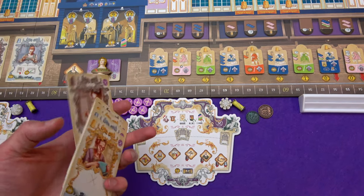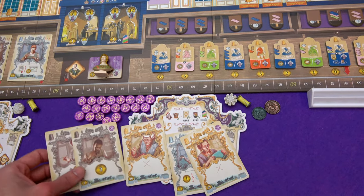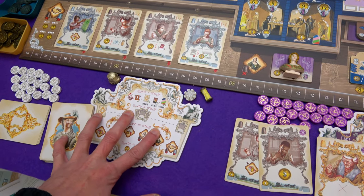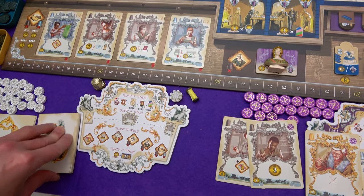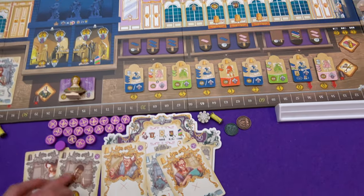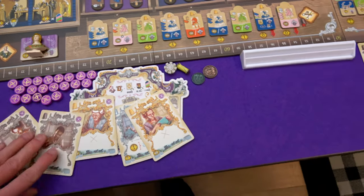I need to pick three of these to go into the round. Now the AI opponent for the solo game, Madam Dubarry, has her own deck that gets shuffled every round, and she's going to have four cards out of it determining the actions she's going to take. She has certain rules - she gets a lot for free, of course. But I need to think about what I'm going to do.